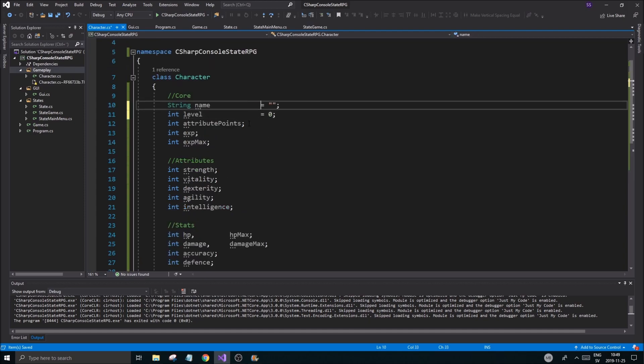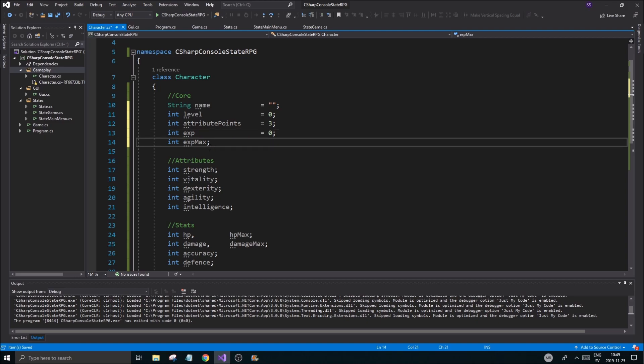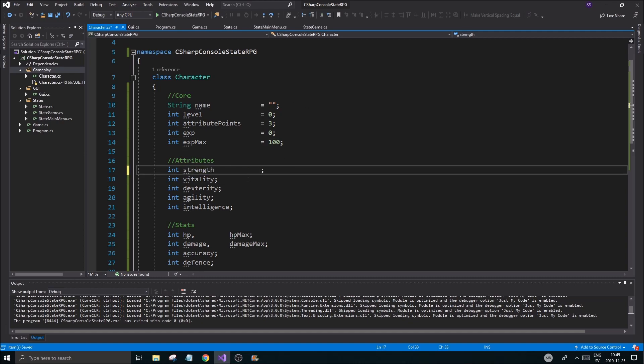Now let's set all these equal to some starting values — give most of them a value of around three. Exp is going to be zero. Exp max is going to be 100 for now. We'll use the smart leveling algorithm I use in all my games — the Tibia one, which is for unlimited leveling.